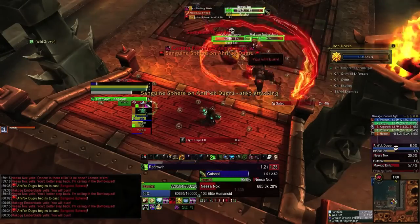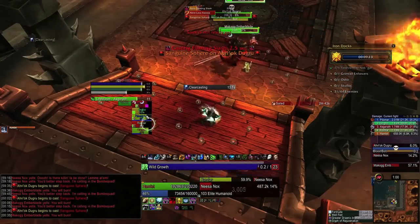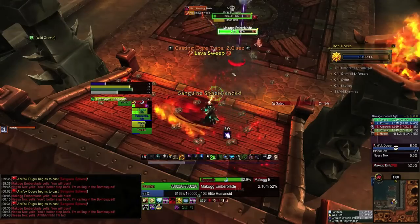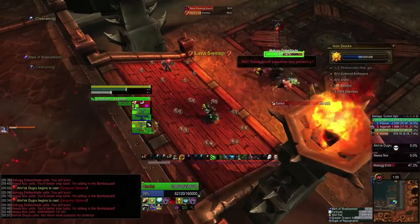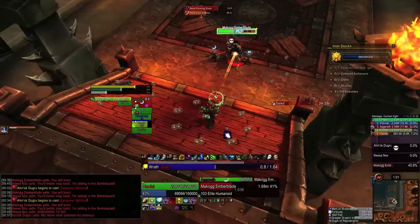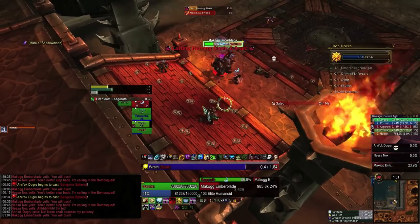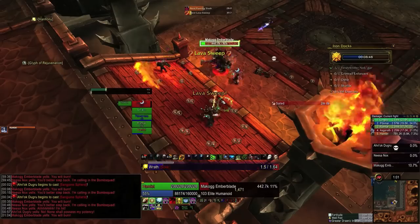Once she's dead, you don't have to worry about Sphere anymore, and everyone can just reduce those DPS two targets as efficiently as possible. Once it's only Mackog left, he's quite harmless — you just want to get him down as quickly as possible. The only abilities left are Lava Sweep and Flaming Slash, and if you're standing on the ramp, you don't even have to move for the Lava Sweep. It just passes harmlessly underneath you, and that means you pretty much never have to move and can stand inside the circle of traps the entire time. It makes it quite easy.